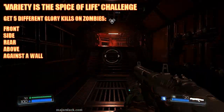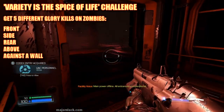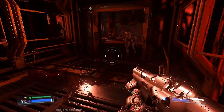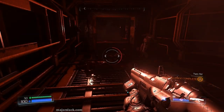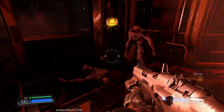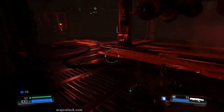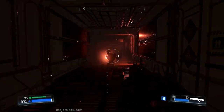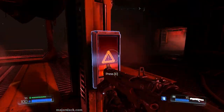Variety is the Spice of Life: get five different glory kills on possessed. Those five different glory kills have to be from the front, side, rear, above, and against the wall. Right now I'm going to try to position two of these possessed close enough together so I can get the shotgun blast on them. We killed two possessed with one shotgun blast — that completes the Twofer challenge and we get a weapon point for that. Let's do a glory kill on this guy — that is a front glory kill.